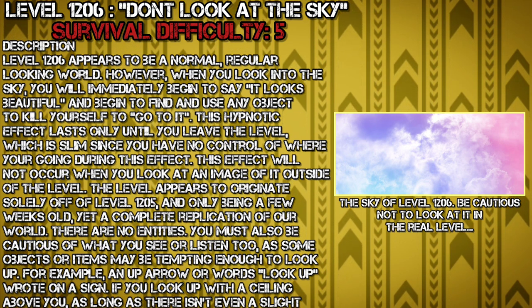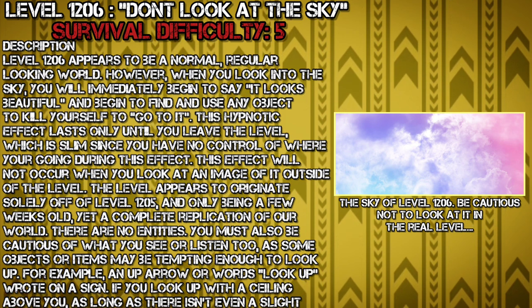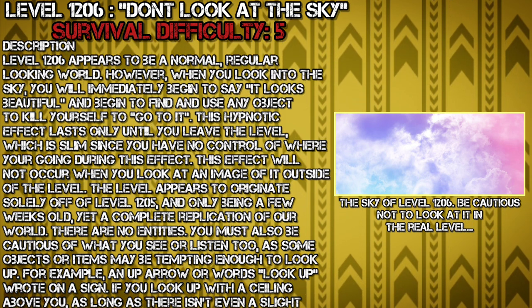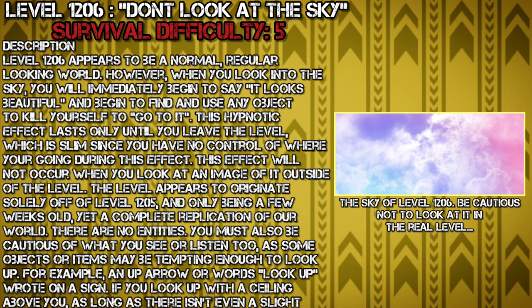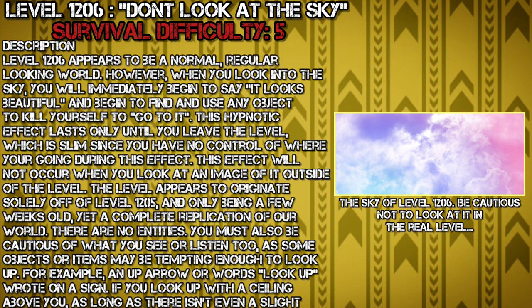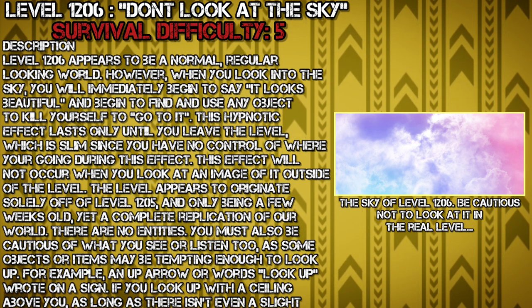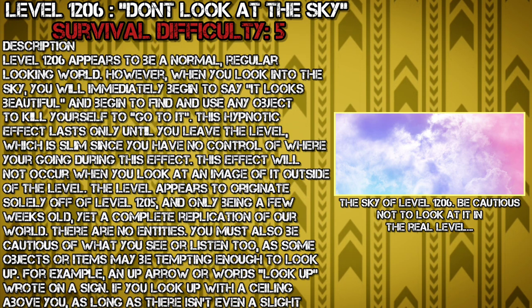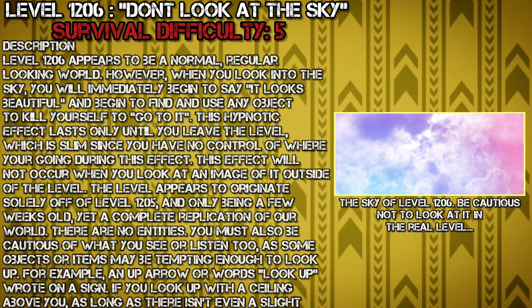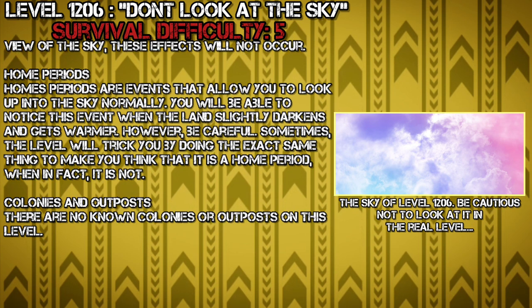There are no entities. You must be cautious of what you see or listen to, as some objects or items may be tempting enough to make you look up. For example, an up arrow or the words 'look up' written on a sign. If you look up with a ceiling above you, as long as there isn't a single sight of view of the sky, these effects will not occur.